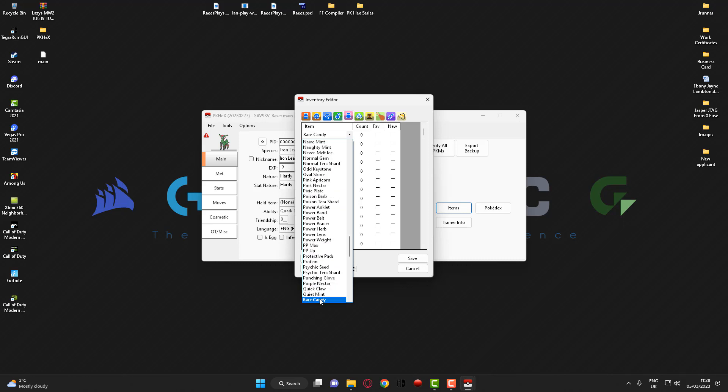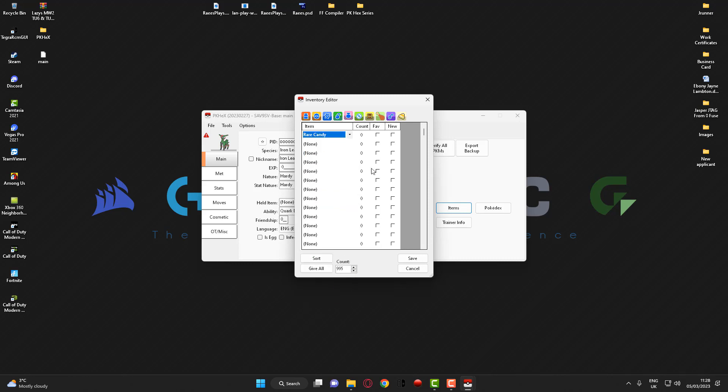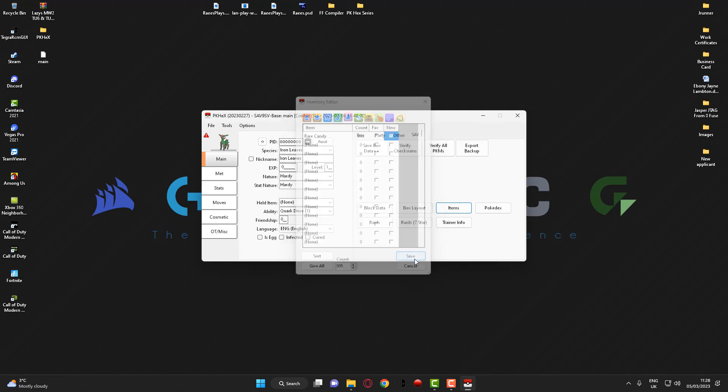Actually I'm just going to click the R button because it's going to make it 10 times easier. As you can see there — rare candy. Again, change it to the value that you want, so I'm going to change mine to 999. You then want to tick the 'new' box because you haven't already got one in your bag, and then click the save button.